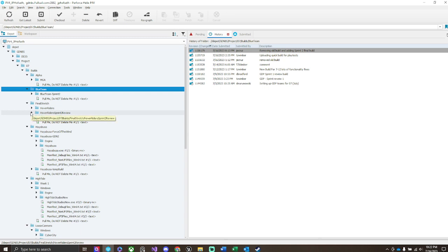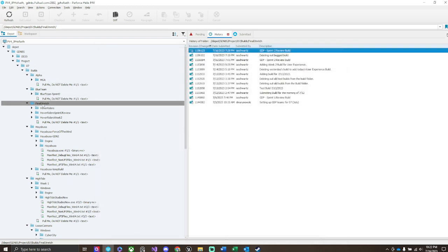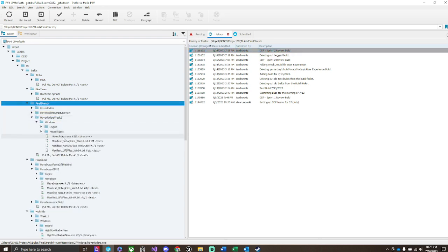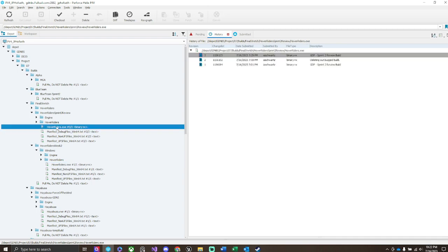Let's see here — finding the latest build. Okay, this one, 729. That's this one, okay.